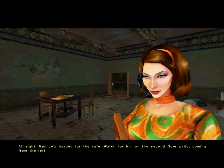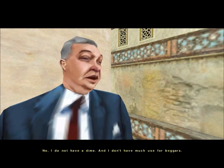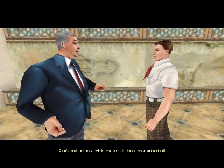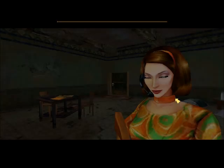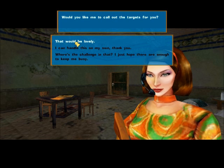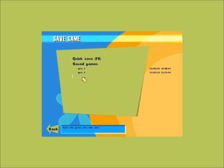Munro's headed for the cafe. Watch for him on the second floor patio, coming from the left. I'm gonna protect this guy. Would you like me to call out the targets for you? You know what, let's do it on easy, but I'll be right back. That would be lovely. We're gonna save, and we'll call that something different. I'll be back for the next episode in just a couple minutes. Buh-bye.